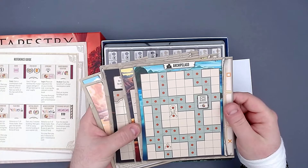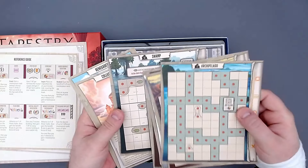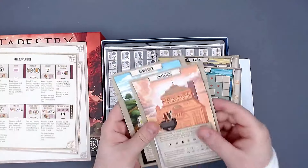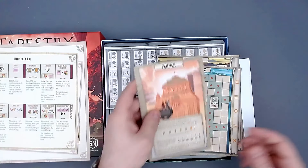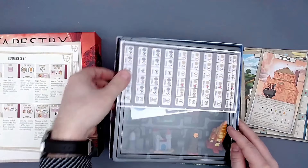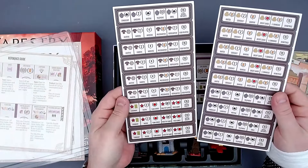And here we have new region tiles — amazing! Look at these — you don't have the square layout anymore, it's a different arrangement. A bit tough to build on but really cool. Some of them have specific conditions too. And here are the new civilization cards for Arts and Architecture — Gamblers, Relentless — exciting. Let's take a look under the insert — nope, nothing there.